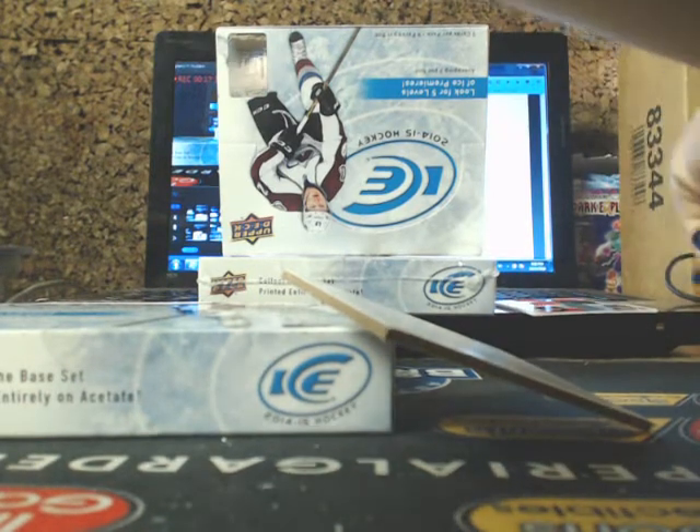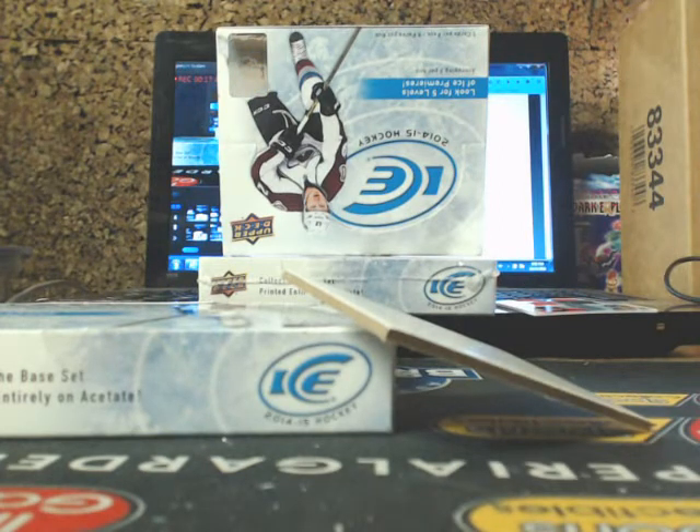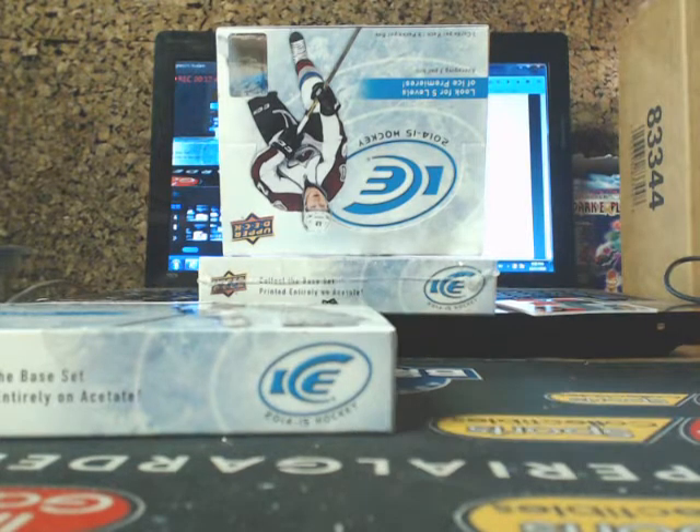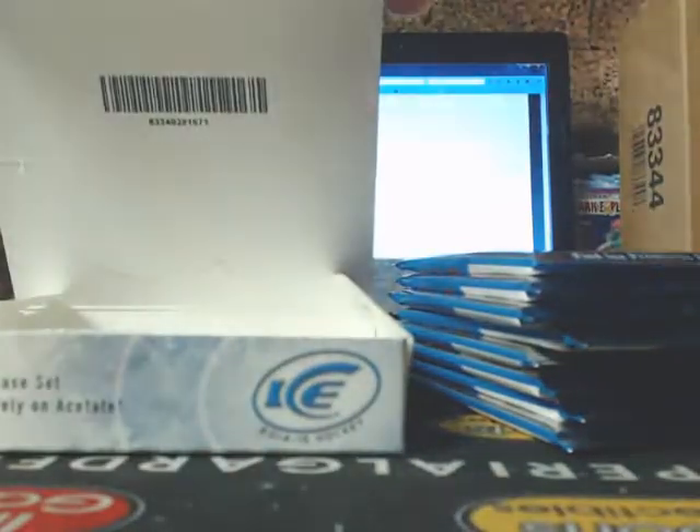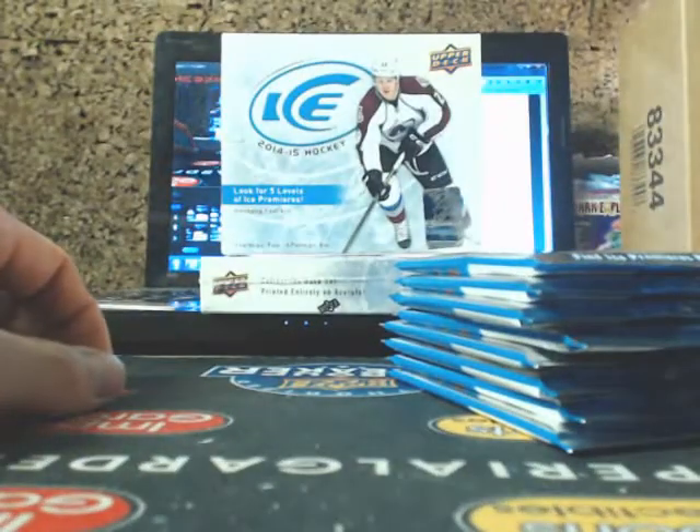Bobby Hall, Shea Weber, Patrick Nemeth $9.99 Stars. On to box seven of our first inner case. So many decoys. This box won't stand up properly — this one does a better job.